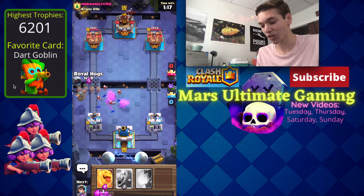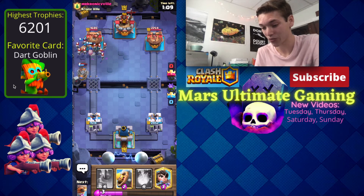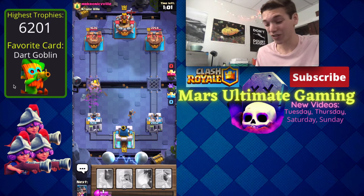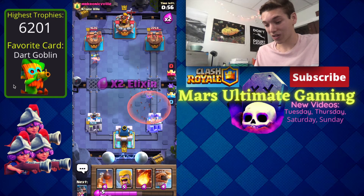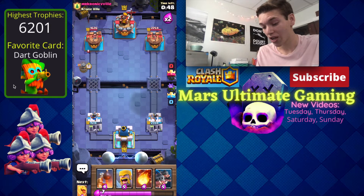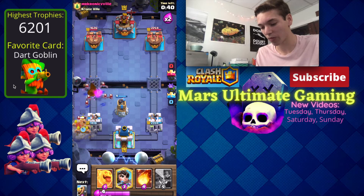With him going in for all of that including arrows, we're going to go royal hogs and heal spirit — the heal spirit kills some of the skeleton army. Princess gets great value there, though that barb barrel might have been a little bit of a mistake. This is not going to be an easy matchup — he's going to be able to go golem in the back. That's why I'm going flying machine at the bridge. He plays night witch and then miner comes down, so I want to go in for barbarians to protect a little bit.